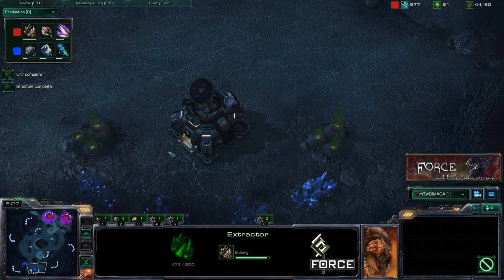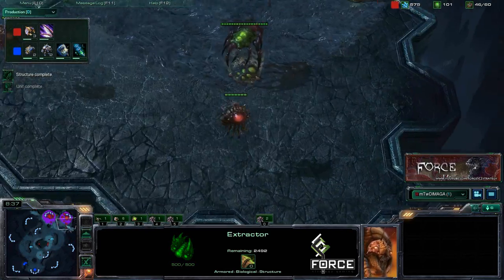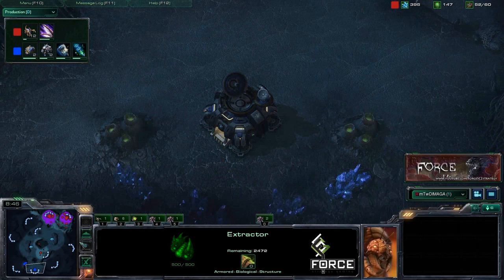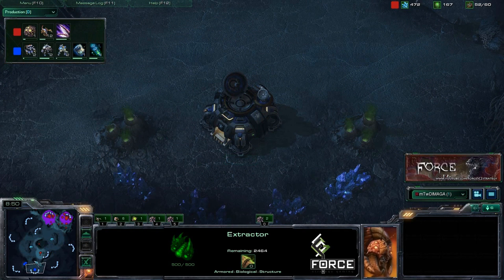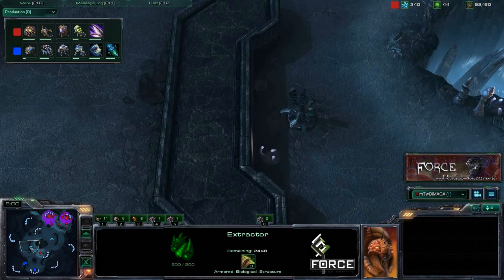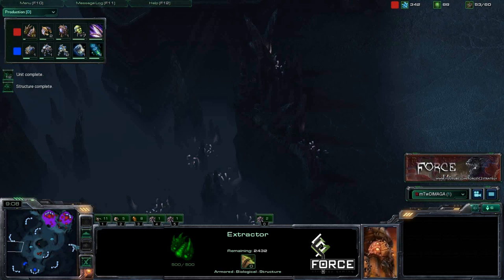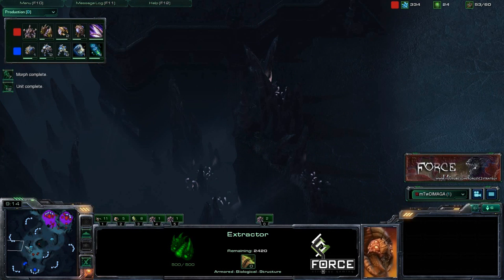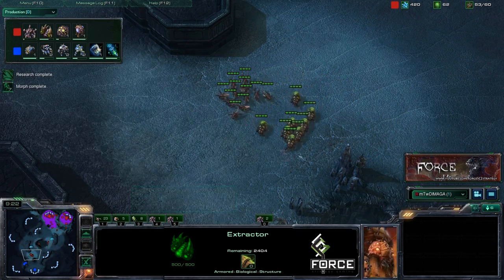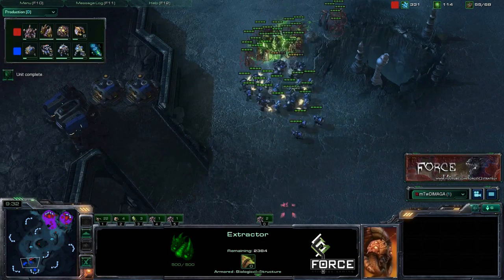Seeing this fairly quick expansion after a push like that — this is going to be your window of opportunity. The baneling nest is up, time to push in and see what damage you can do. We're going to morph zerglings into banelings before we engage. A few things I suggest: grab the Xel'Naga towers, send a zergling or two to each tower, and have some overlords camped on the edges of the map so you can see any possible drops, banshees, or other pushes coming. These additions to what Demaga is doing will put you in a safer position.